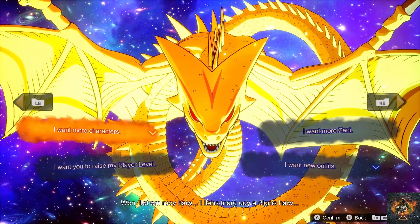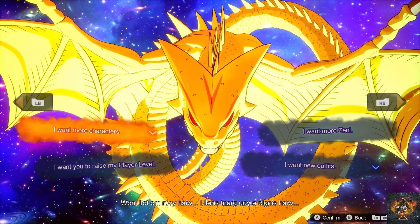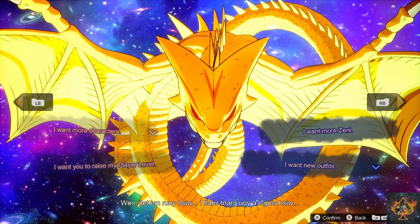The choices are: I want more characters, I want more Zeny, I want new outfits, I want to raise my player level, I want ability items, or I want more titles.